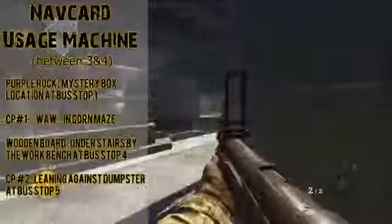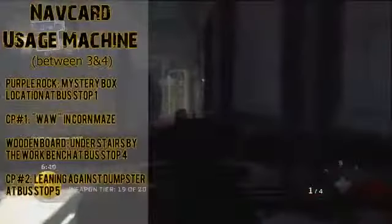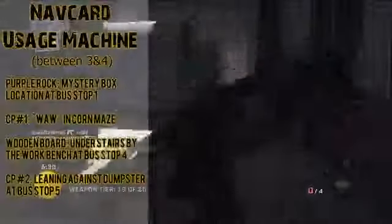The last item is the nav card machine, and first you must play on the original difficulty at least to get it — no easy mode. What you're gonna need is a purple rock in the hole beside the mystery box location at bus stop one, control panel number one in the World at War part of the map in the corn maze on the right side of the road between bus stops three and four, a wooden board under the stairs by the workbench at bus stop four, and control panel number two leaning against the dumpster beside the mystery box location at bus stop five. I'm guessing nav card stands for navigation — it might help you get around the map a little easier.